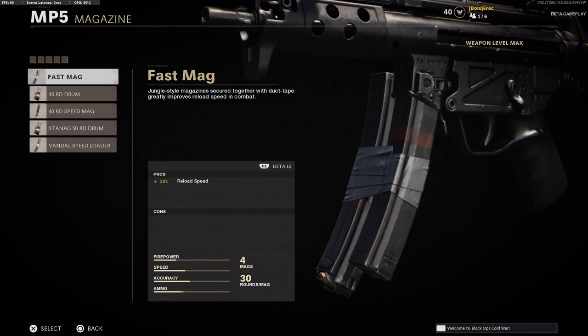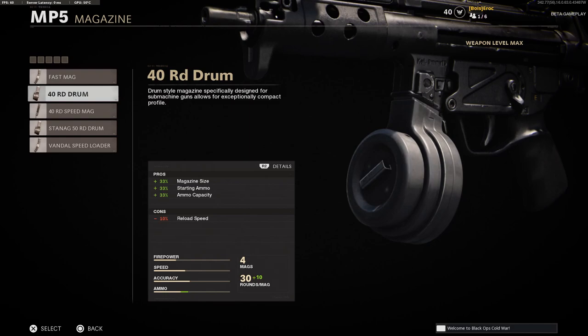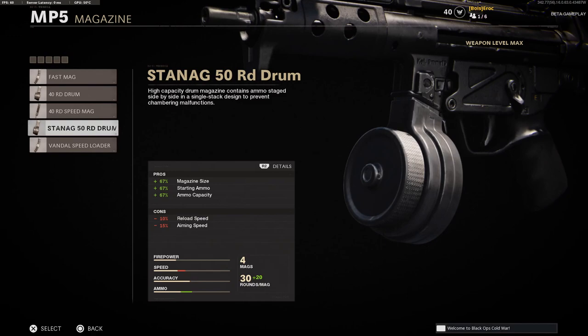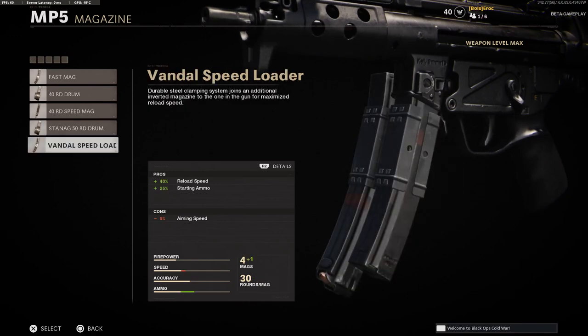For magazines you have 5 magazine options: the Fast Mag, the 40 Round Drum Mag, the 40 Round Speed Mag, the STANAG 50 Round Drum Mag, and finally the Vandal Speed Loader.